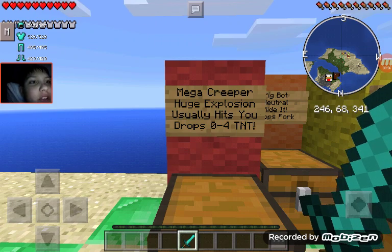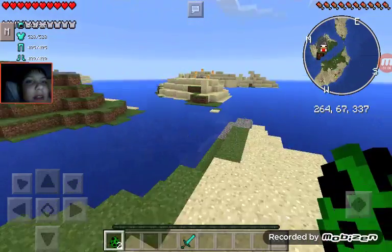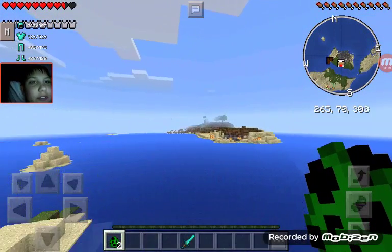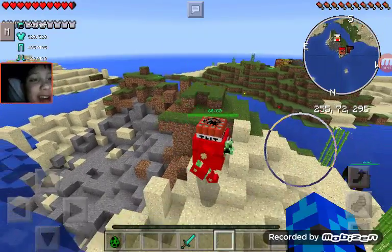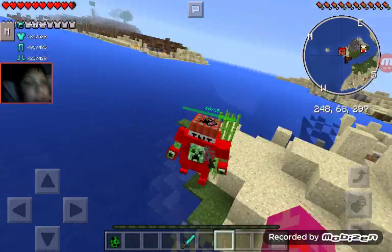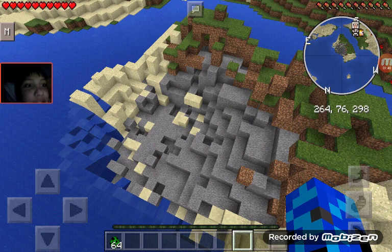The Mega Creeper has a huge explosion, he usually hits you, and he drops zero to four TNT. So instead of crafting it, you can kill this mutated creeper if you want. He has a really giant explosion, so I need to get far away. He also shoots you with a rocket launcher before he explodes, and he has 60 health. He shot me with the rocket launcher - okay, it kills me.